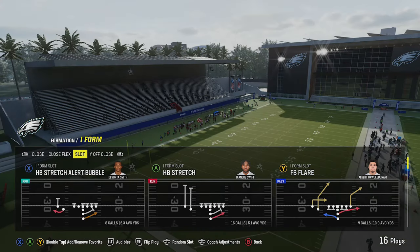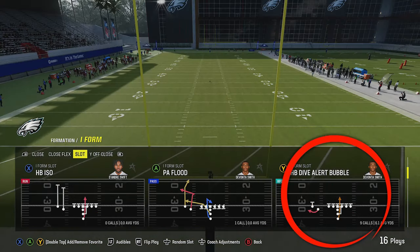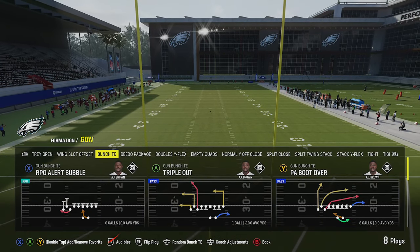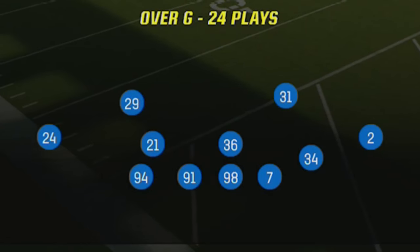Typically you need more than one receiver on one side of the field for an RPO — one is going to be the bubble screen (typically the slot receiver) and the other one is going to be blocking. So if you see a formation like this, that's a formation tell right away. If somebody's running I-Form Slot against me, even before they snap it I know there's a very good chance they're going to be running the Stretch Alert Bubble or the Dive Alert Bubble. Same goes for bunch formations and bunch TE packages with the RPO Alert Bubble.